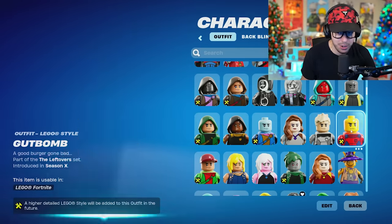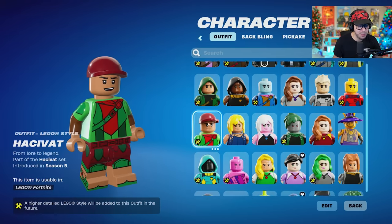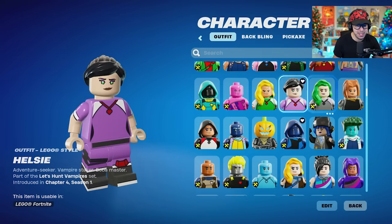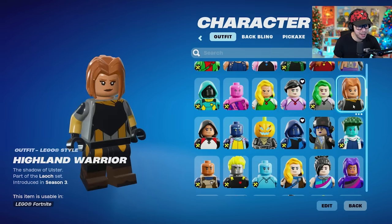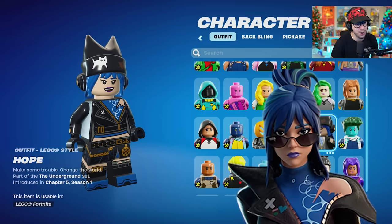I wonder how much time this took for them to do all of this — must have taken a ton of people a ton of time. Even making one of these surely takes a decent amount of time, even if somebody knows what they're doing. This is from the current season — Chapter 5, Season 1, Hope. They did a great job. Hollowhead.